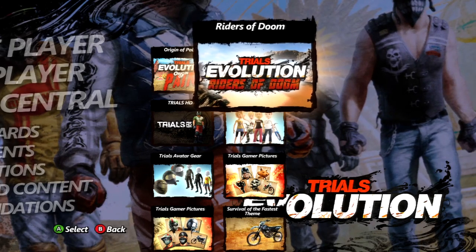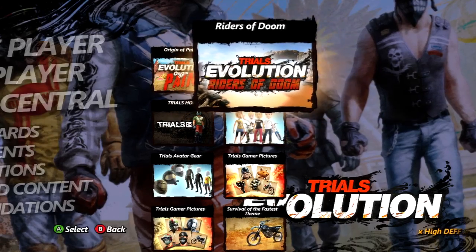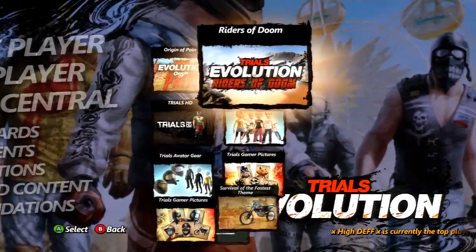So apparently there's been some new Trials Evolution downloadable content that just came out. I'm not sure how old it is now, but it must have been out for a little while, because I can't play half of the maps on the track central now. And I go to download it, and this just keeps happening.